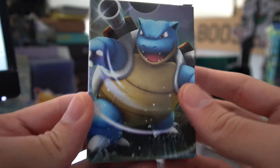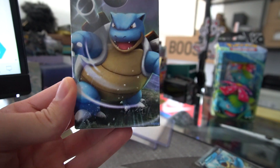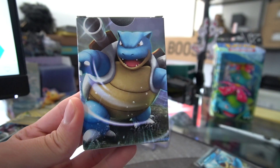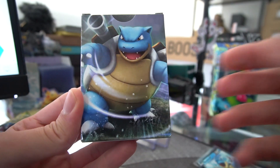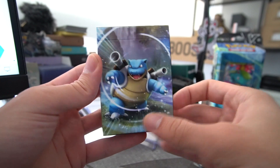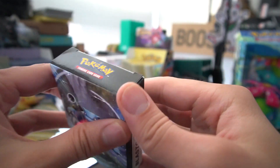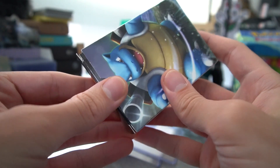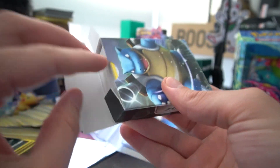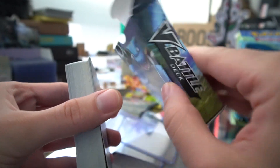Of course there's a code card here — I'm going to use that. Here's a look at the deck box they include. It's a way to protect your deck without sleeves — which sounds ironic. It's kind of cool and collectible. We'll take the cards out — it should have every card except for the Blastoise V I just showed you. These cards fit the box perfectly, but the second you put card sleeves on them, you can't use this box anymore and you'll need an actual deck box.